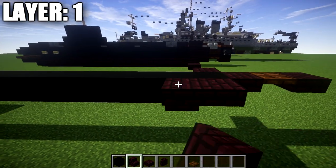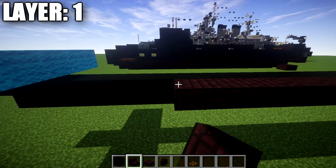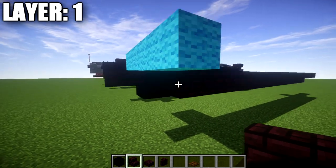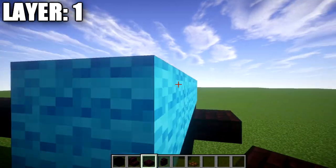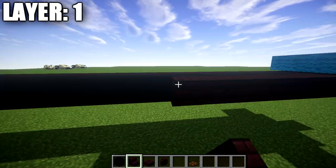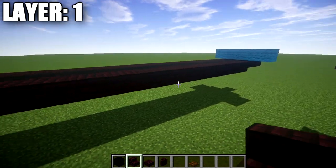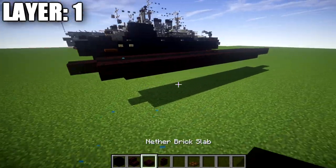Going forward from there, we're going to place down 14 narrow brick stairs going forward on each side, and then a narrow brick top slab on the front. Same thing on the other side: narrow brick top slab and 14 narrow brick stairs along the side. Once you have that done, that completes your first layer for the build.